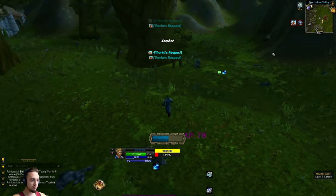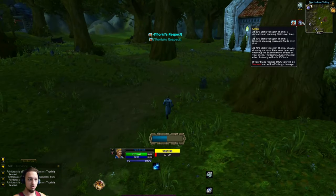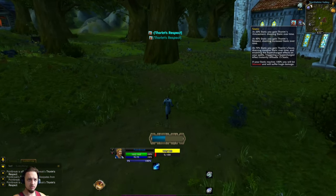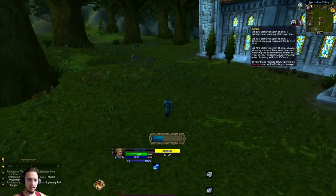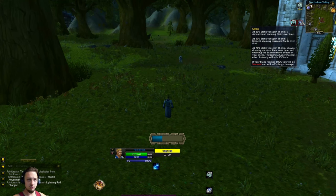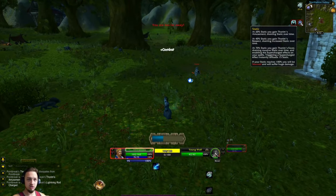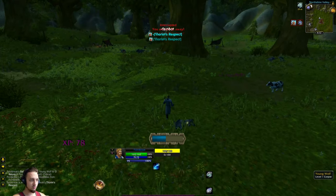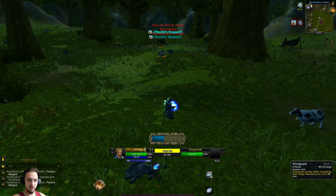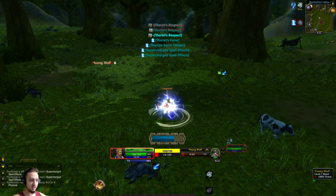I believe you get some extra stuff at certain thresholds before 100. Like at 20 you get an amusement buff and it drains over time to help manage that. His Respect ability drains increased Static over time — higher, faster Static. At 70 it drains faster, deals extra damage, and grants access to extra abilities. Wind Guard increases magic resistance, which is pretty neat — I don't really see that on anybody else.